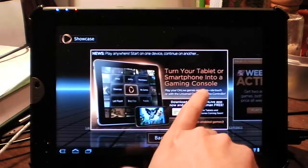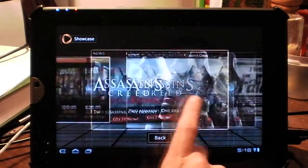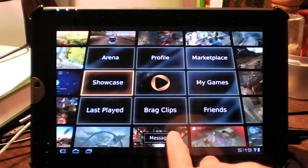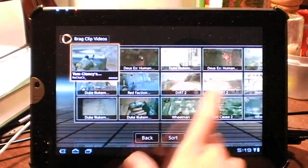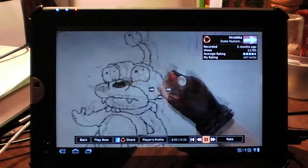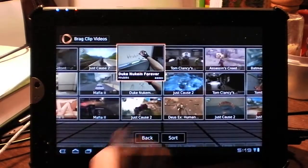Showcase is just like the latest news. Here's a showcase about the new tablet app. You can view featured games, deals — all from the showcase. Last Play takes you back to your latest game that you've played. And Brag Clips allows you to view brag clips from everyone else. People spend so much time drawing stupid stuff on Duke Nukem. But yeah, that is Brag Clips.